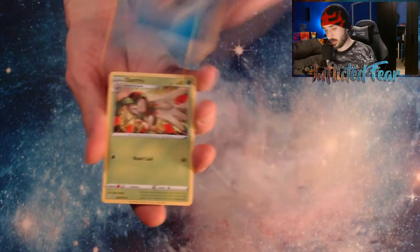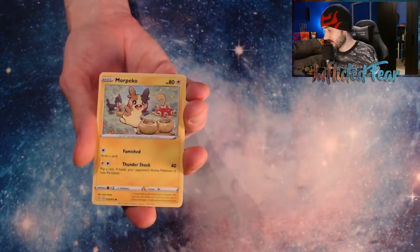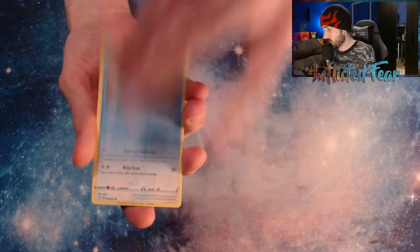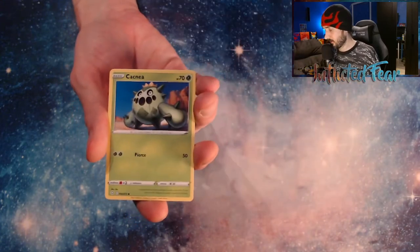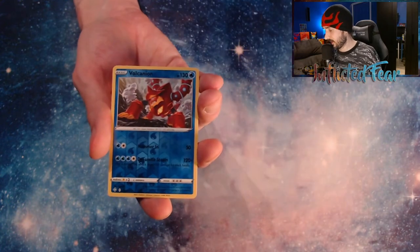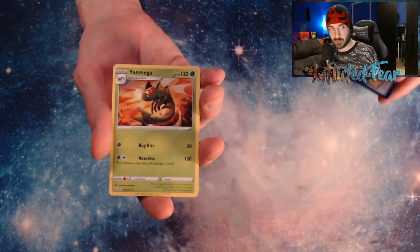And a Manaphy. Energy, Star Tricks, Luxio, Team Yell Towel, Morpiko, Chewtle, an Eevee, a Horsea, a Cackney. And our Reverse is going to be a Volcanion — a Rare Reverse. And a Yanmega.